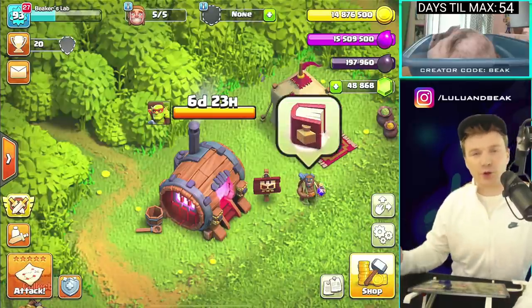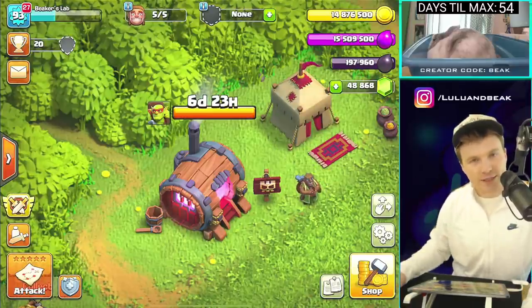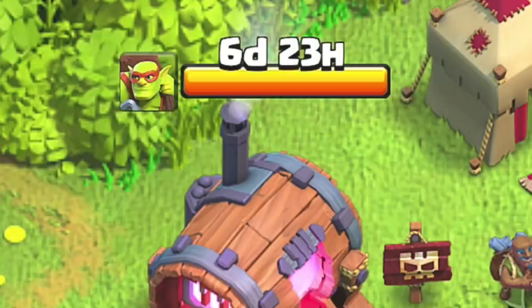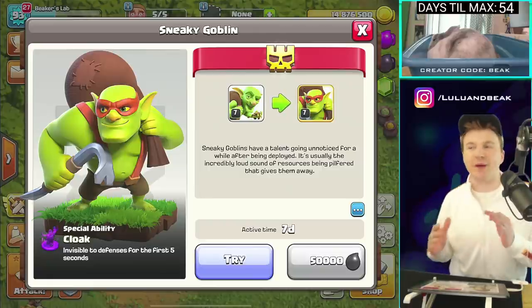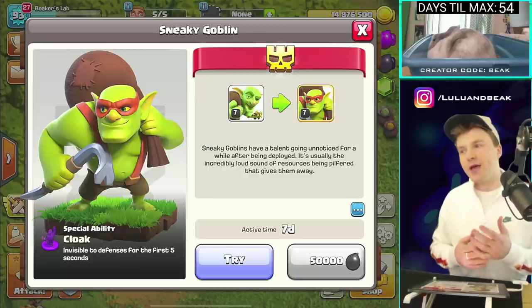Because on the Builder Base you've got the archer - it's invisible for the first five seconds, right? Guess what this goblin does? Same thing! So here it is - you can see it in the bottom left corner. Just like the Builder Base with these super troops, they have an ability - each one has a unique ability that they do, and it's cool.